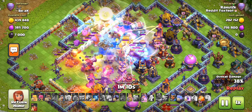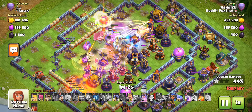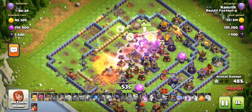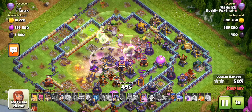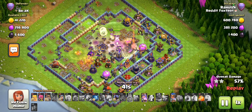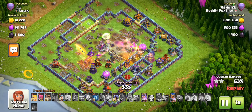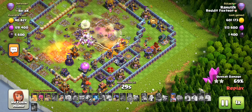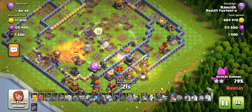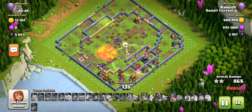We're getting frozen up badly in the core, and one bowler actually split off to the left side. But with the help of the flame flinger, everybody is regrouping to the right side of the base. The flame flinger is continuing to get insane value on the left side - everybody is stuck on the right side but the flame flinger, deployed a bit more gradually and deeper, is helping out and this is about to become a triple. I've pre-placed my poison for the enemy queen and some skeleton traps in the area.